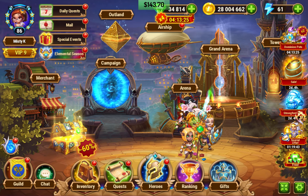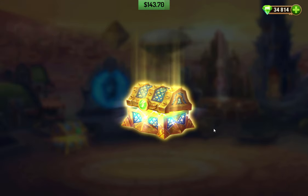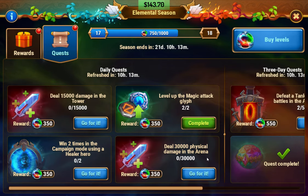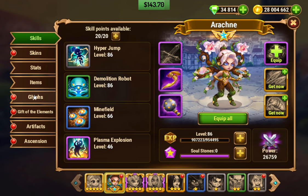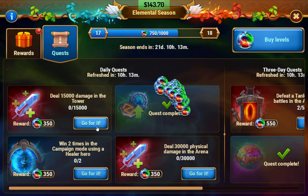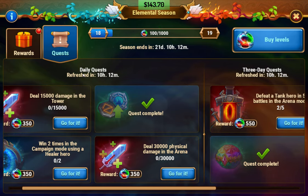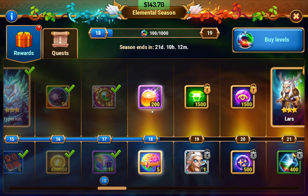Hello and welcome back to my let's play of Hero Wars. We're going to do these — I think I accidentally did one of these already for Arachne. Tower, campaign between healer, physical damage, and arena. Okay, let's grab our rewards and get some summoning spheres.